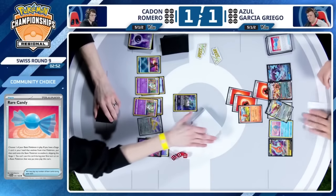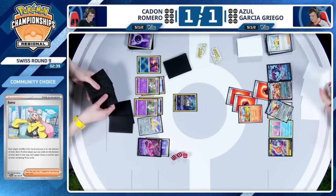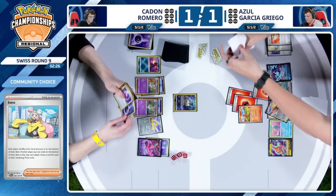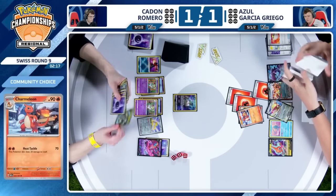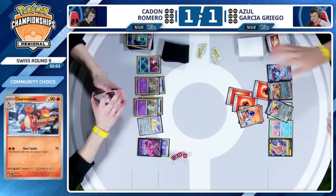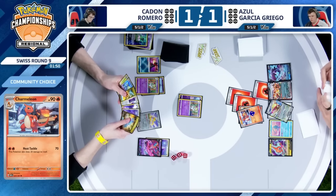Six cards for both players in this game three, no knockouts just yet. And there is an Ultra Ball found — playing to the outs. With this Ultra Ball, Azul can find that Charmeleon, take the knockout with just a one-prized Pokemon in the active spot. There is that Heat Tackle — 70 damage, 20 to yourself. That's going to force Caden to just take a single prize off an attack if he doesn't have something like a Boss's Orders or Countercatcher. I think we have five Psychic Energy in the discard pile, two additional in hand. Countercatcher in hand as well. Three energies could go to the discard pile this turn with Concealed Cards and double Refinement.